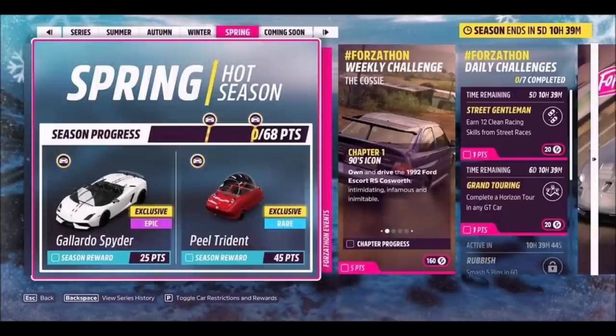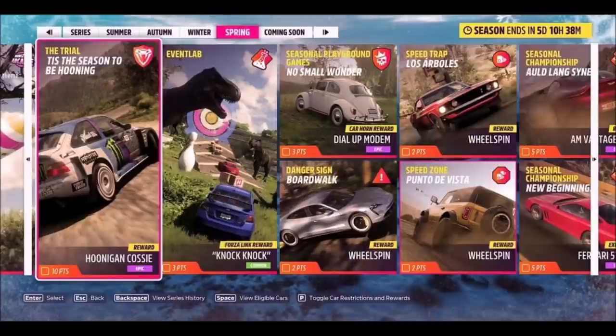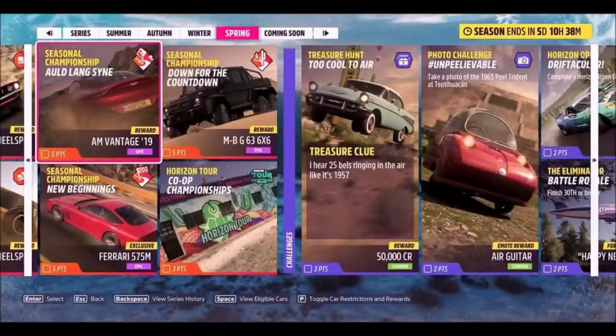For the final spring season, both of the cars available here are brand new — you've got the Lamborghini Gallardo Spider which will have a convertible working roof and has featured in Horizon 4. Peel is also returning, so you can win the Peel Trident and on top of that the Peel P50 will be added into the game as well. Through more themed events you can win other cars and wheel spins, and on the last seasonal championship you can win another new car being added — the Ferrari 575M. There's also a photo challenge that requires you to use the Peel Trident, so you'll have to progress quite far into that season to complete it.